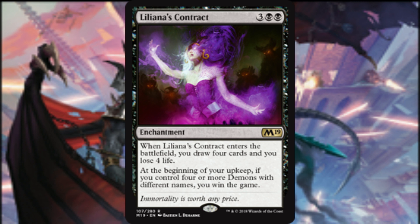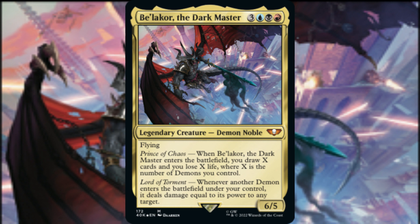Speaking of game-ending: at the beginning of our upkeep, if we control four or more demons with different names, then we win the game with Liliana's Contract. As a bonus, when this enchantment comes into play we draw four cards and lose four life — our opponents will end up losing much, much more. This video provided a blueprint for building the core of a Demon Tribal Commander deck around Be'lakor the Dark Master as its general. Removal spells, disruption, ramp, and the land base can vary from build to build and are dependent on metagame preferences and availability. The cards discussed are suggested options for crafting the core of a Demon Tribal EDH deck and providing ways to optimize this theme.